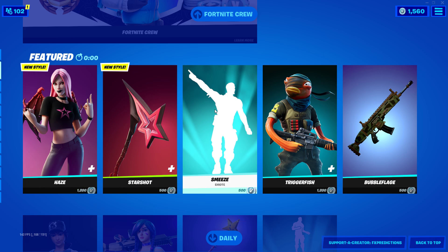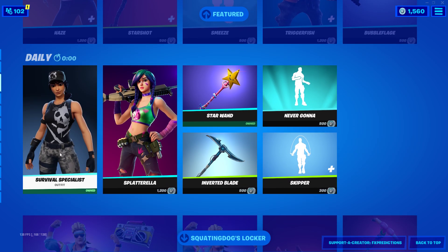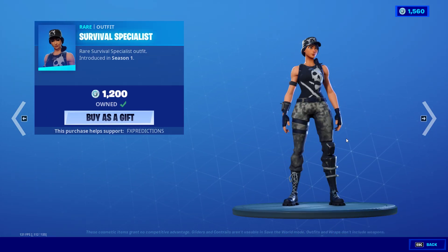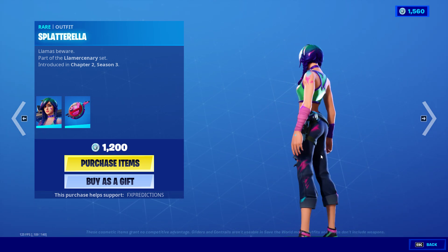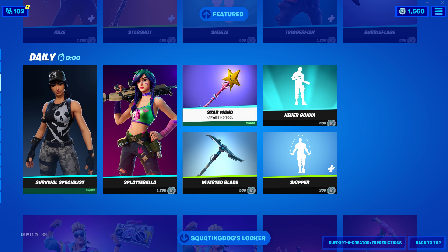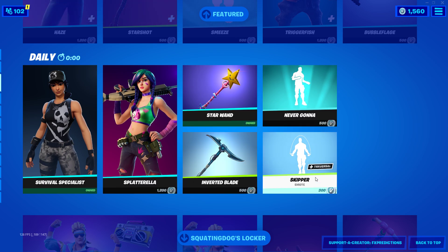We got the Smee's Emote, the Triggerfish, and the Bubble Flage Wrap, and the Survival Specialist. Fun fact, this is one of the first skins I actually got — when I first played Fortnite, this was the first skin I got. We got the Splatterella skin, pretty clean daily item. We also got the Inverted Blade — two pickaxes, which is normally not really what's supposed to come in the shop.